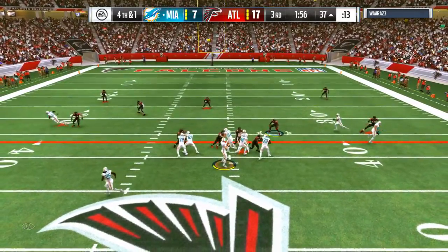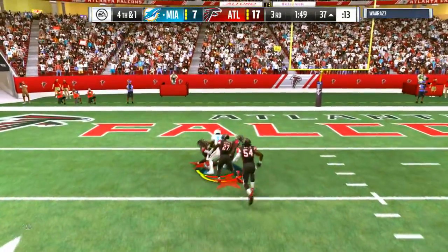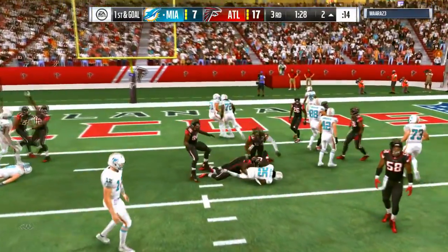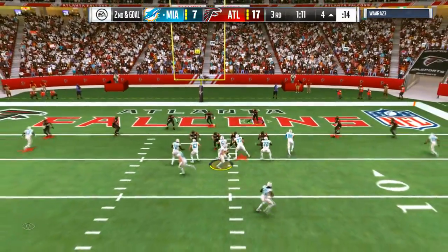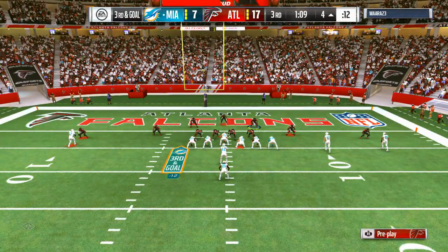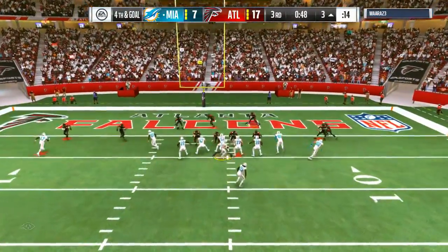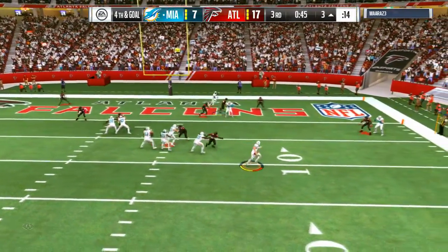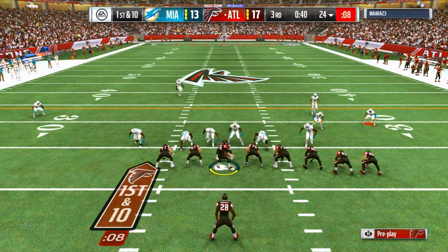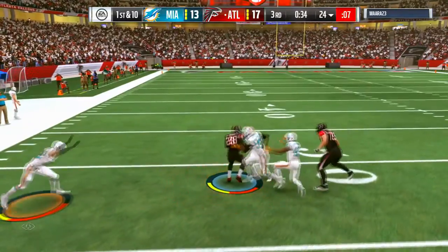We locked him up the entire second half. He tries to pass it over the middle but the safety's right there — I'm not the only guy in the middle third. On the goal line in the 4-4 split using cover two, we're locking him up again. He runs it but we pinch the line, making him crash the middle, so any pulling guard gets quickly followed. He passes right over the cornerback's head and they end up scoring.